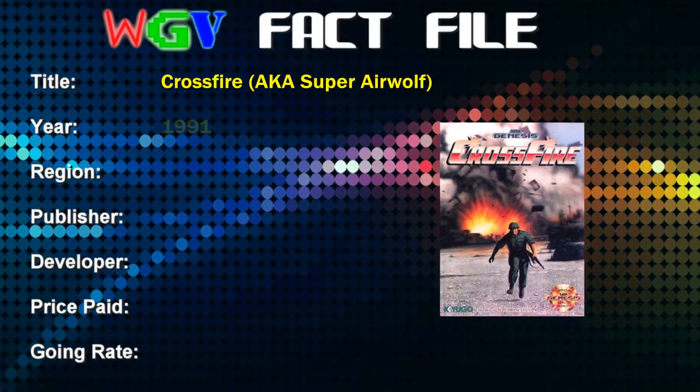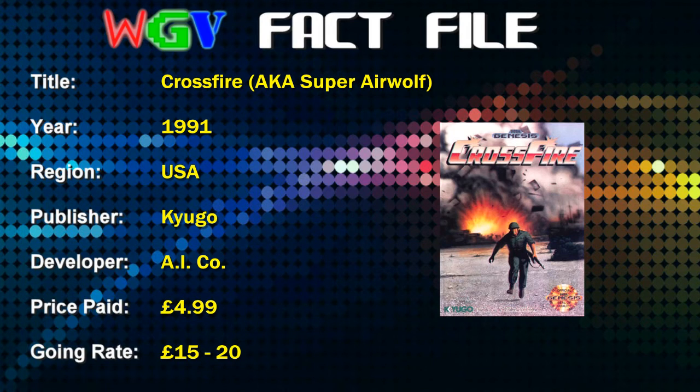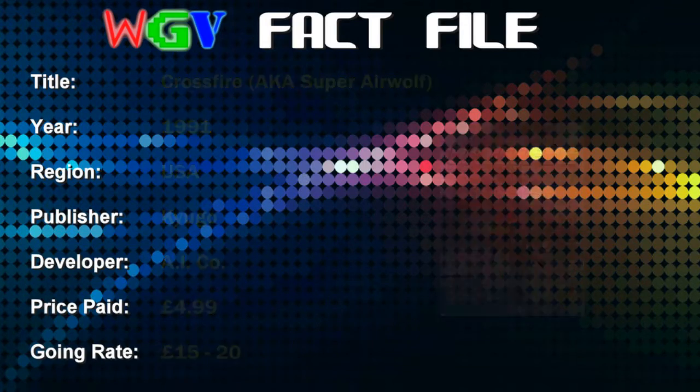Crossfire was also known as Super Airwolf in Japan. It was released in 1991 in the USA, published by Kyugo and developed by AI Company. The price I paid was £4.99 — that's for a boxed copy but with no instructions. The current going rate on eBay for a boxed complete copy of the US version is about £15 to £20, and about £25 plus for the Japanese Super Airwolf version.